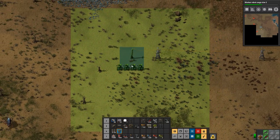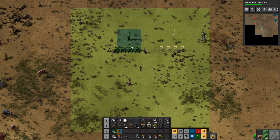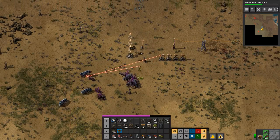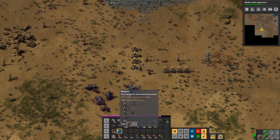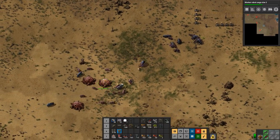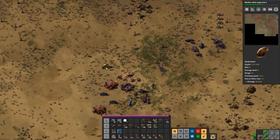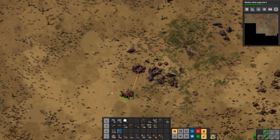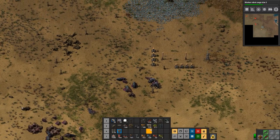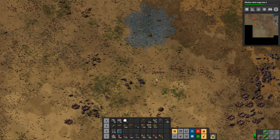Let's blueprint it and queue it down there. There are actually no worms down here so let's just go kill it. Oh there is a worm there — not anymore. Okay, deconstruct again and keep moving.